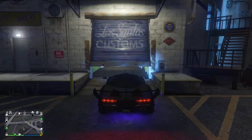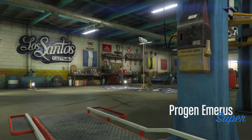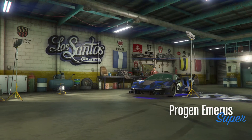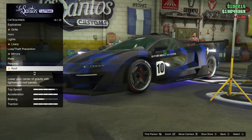Once you guys have got your specific crew, take any vehicle that you want to do this on over to any mod shop. Once you get to a mod shop, all you need to do is go down to the re-spray options and then select the primary colour. In the primary colour you want to set this to chrome.